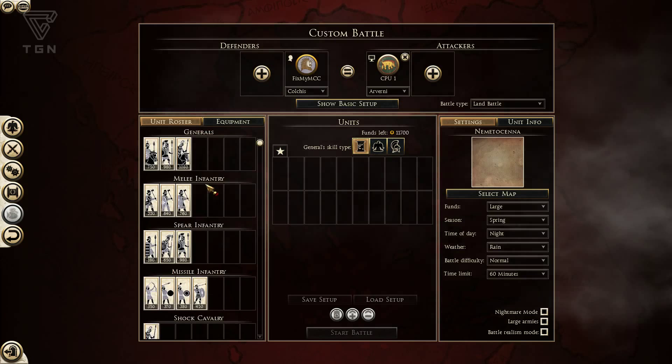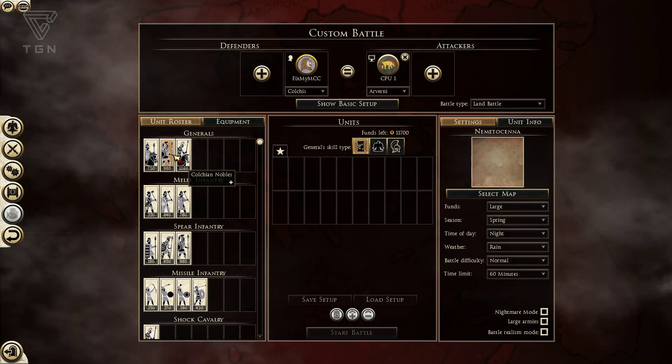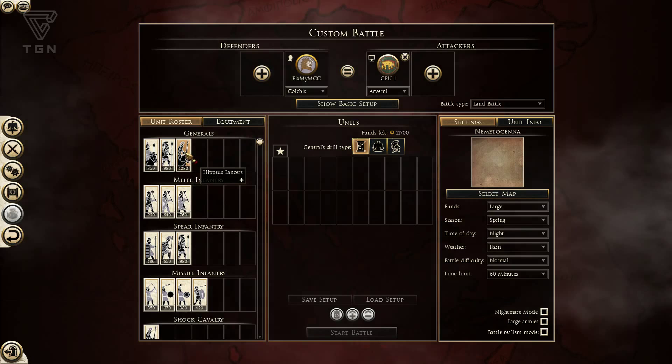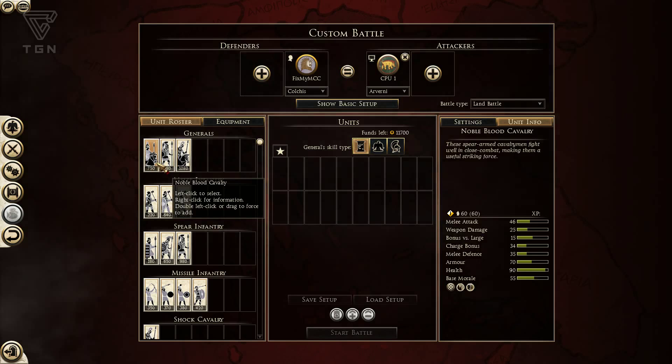So Colchis, as far as the general units, they have access to Noble Blood Cav, which is a great cavalry unit — Melee Cav, very nice for the price. Colchian Nobles, and they also have Hippaeus Lancers. Noble Blood Cav is a pretty good selection for a general, depending on which factions you're going to come against.